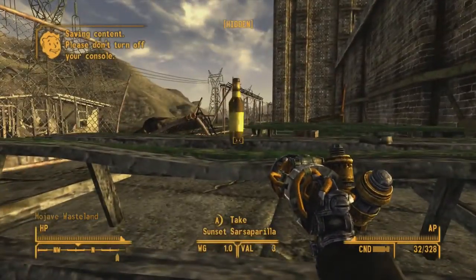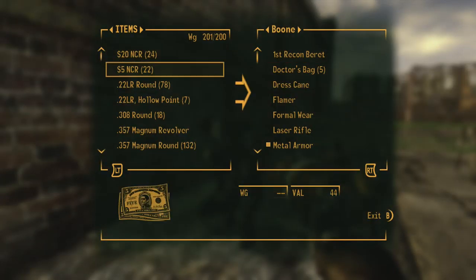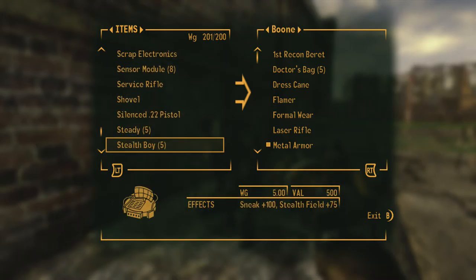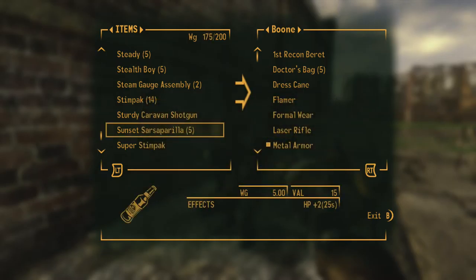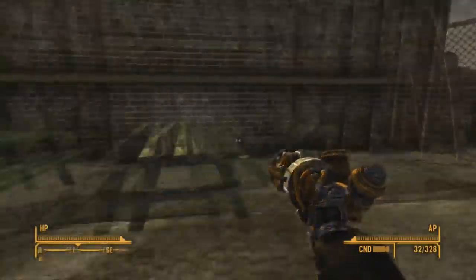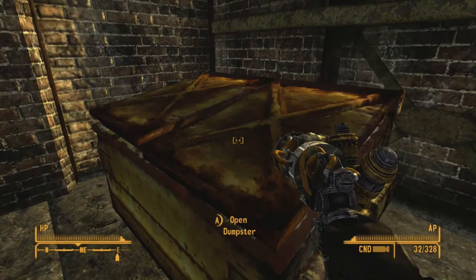Alright, so this is the back of the factory. There's a bottle of Sunset Sarsaparilla right there. Boone, there you are. Alright, carry my crap. I'm carrying way too many bottles of this. This appears to be the employees' recreation area, and you can get to it from the outside because the fence is torn down.